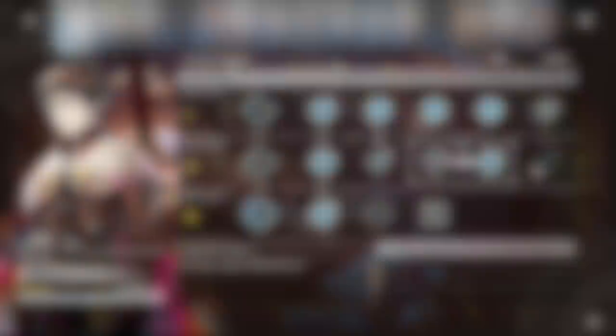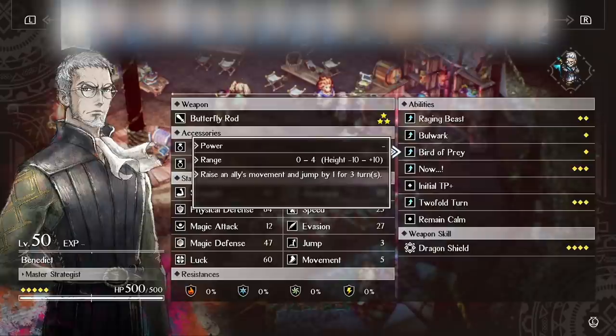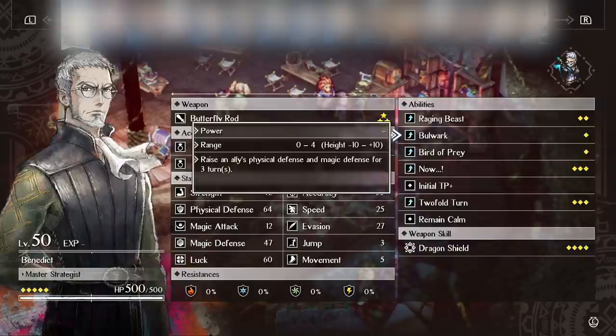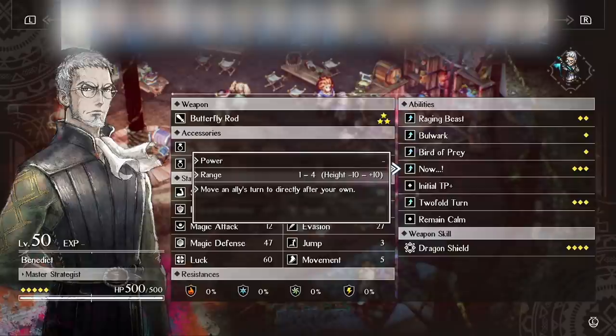Next up is Benedict, and Benedict is amazing — one of the best characters in this game. He is basically a support character. His damage is really really low; you do not ever want to be attacking with Benedict. He's your buff bot. Raging Beast increases strength and magic for three turns. Bulwark increases physical and magic defense for three turns. Bird of Prey increases movement and jump by one for three turns. Then his utility skill Now is a 3 TP range buff that makes your ally go right after Benedict — basically giving you another turn. Amazing.